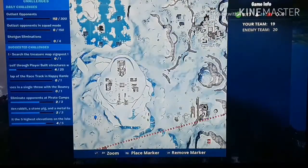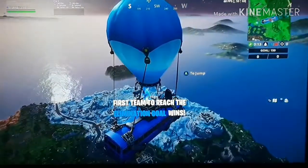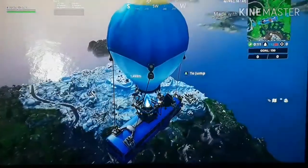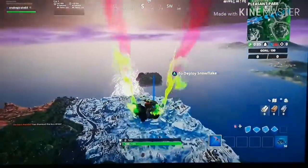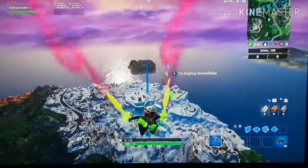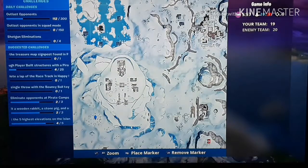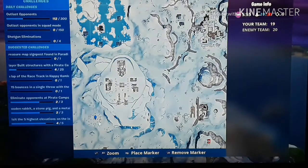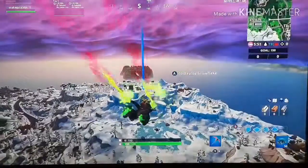They are going to be over here, in the exact same location where the arrow points on the treasure map. All you have to do is fly to where I'm going now — just follow me basically. Go next to Polar Peaks; there should be a patch of trees here, and in between there are going to be three ice sculptures.